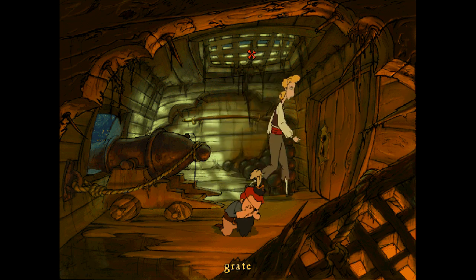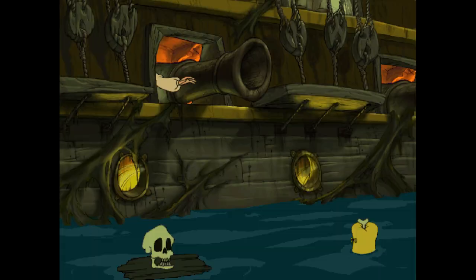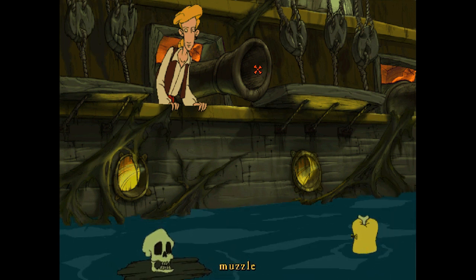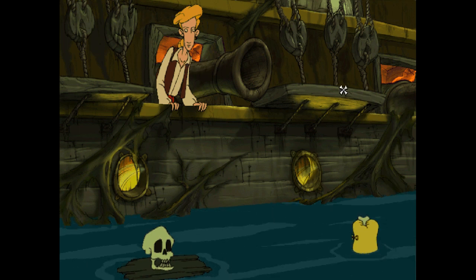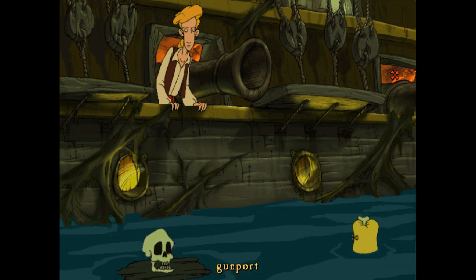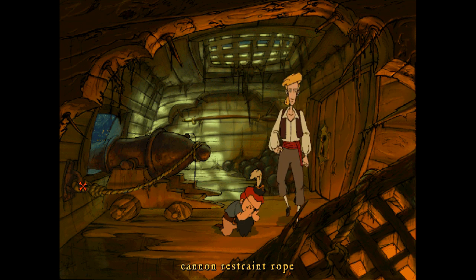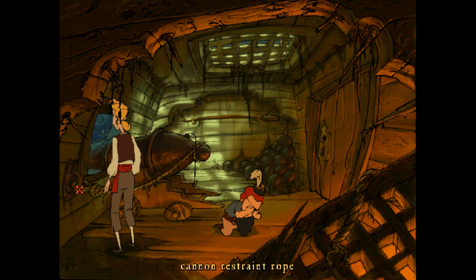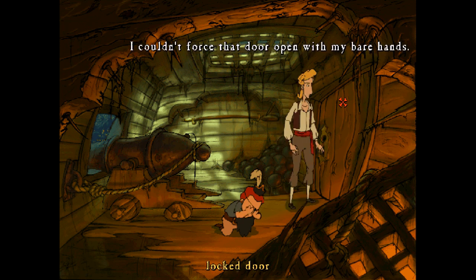Okay, I don't think we wanted to come back in here. Can we do anything with this? Maybe it's too high — maybe we need something to reach that. This thing is floating around, can we use this? No, I can't reach it. I don't really see anything out here. There's a gun port over here but we can't get to it. Maybe we can get this rope off — couldn't chew through it. I couldn't force that door open with my bare hands.